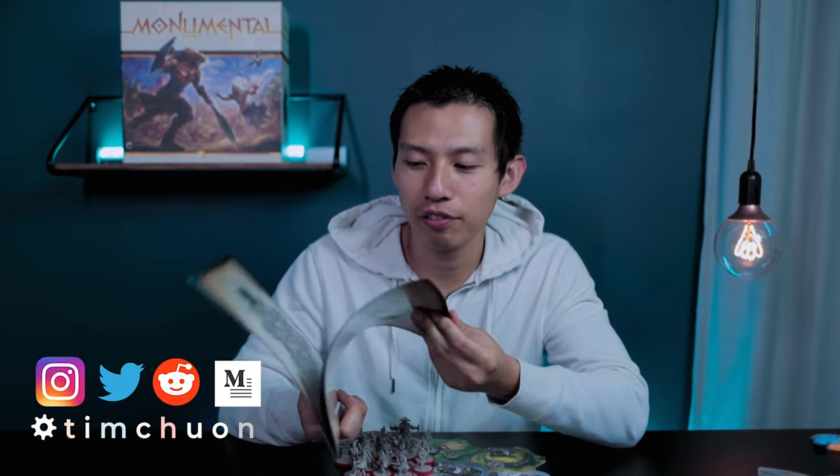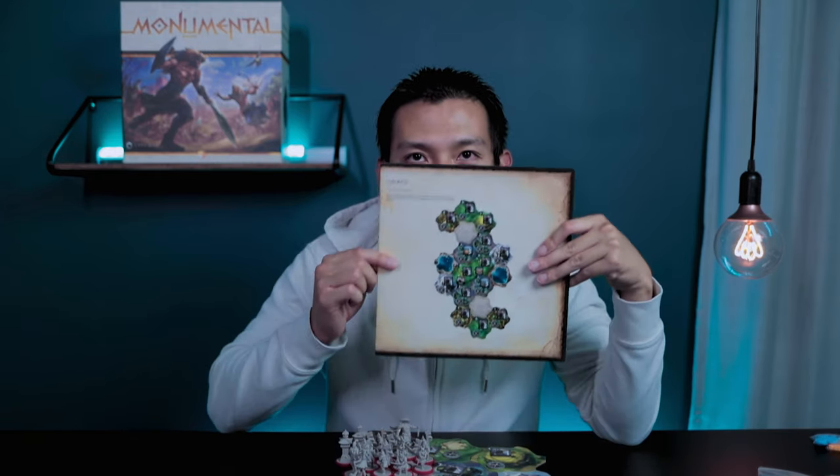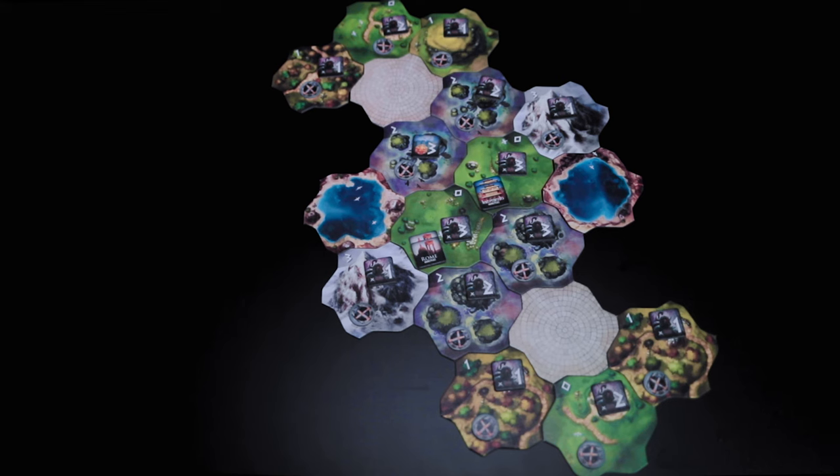Let's start with the main board setup. There's a pamphlet where you can choose pre-constructed maps depending on how many players you have. Today we're setting up for a two-player game, which is the very first map shown. Once you get used to the game, you can make your own map too. The first thing you want to do is set up all your tiles according to how the map is shown.